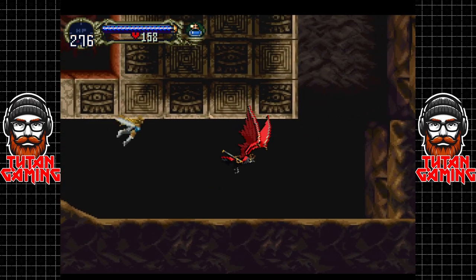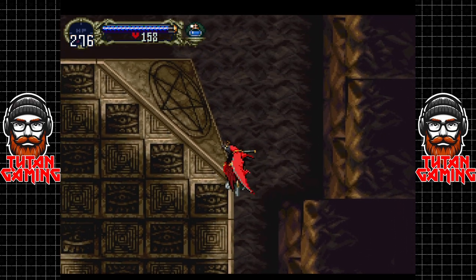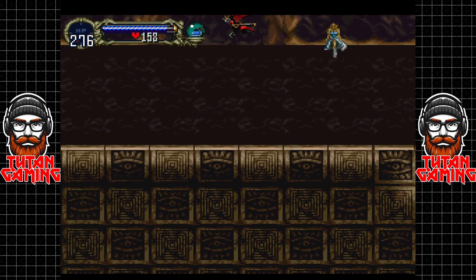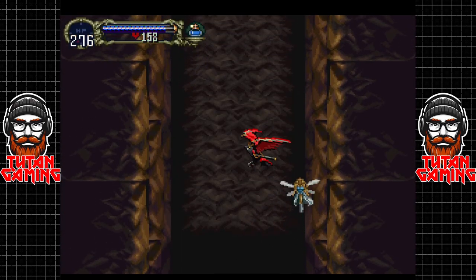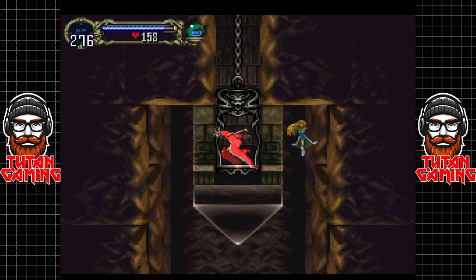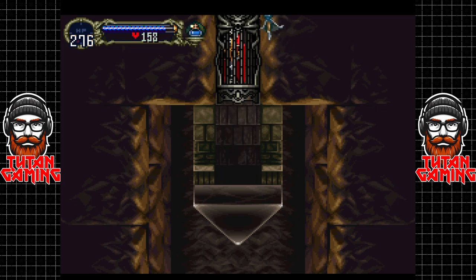I don't know how Maria got into that awesome-looking Hellraiser box but we're not going to question it - we're just gonna accept it as law. Now we can go and fight Richter, but we've got to get to him first.